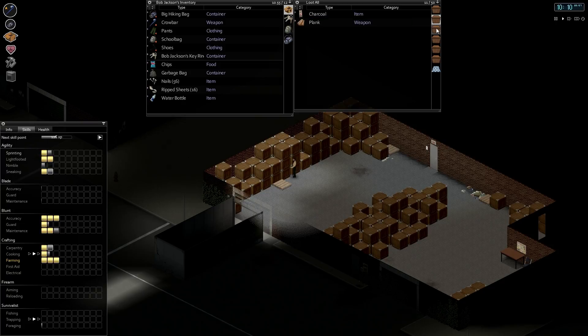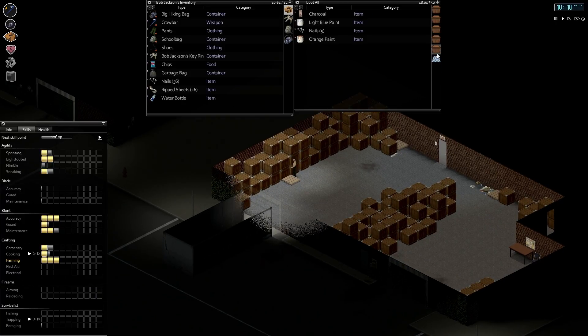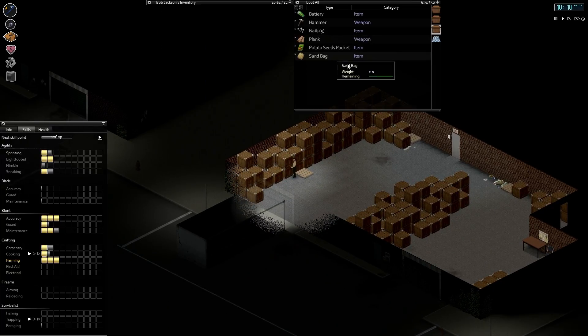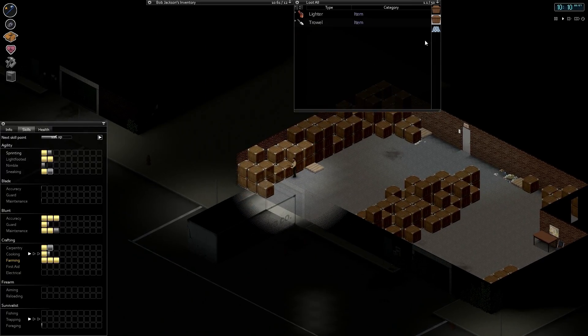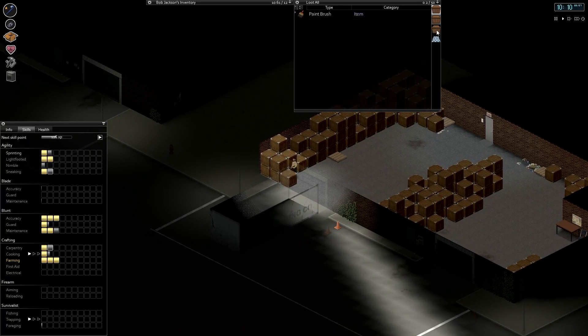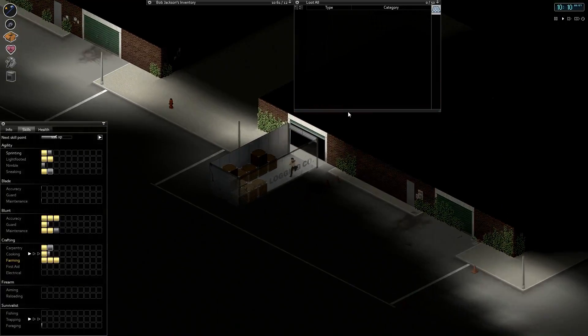I'll take the duct tape as well, and another box of nails. There are trowels absolutely everywhere in this place — if it turns out we do need some we can always come back, but I really don't think we do.